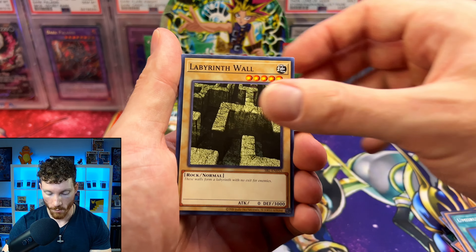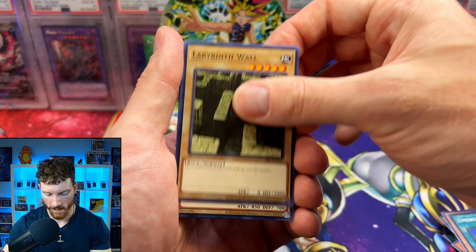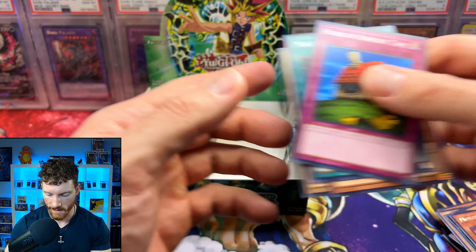We've got the Umaruka, Labyrinth Wall, Twin Long Rods Number 2, the Mother Grizzly, House of Adhesive Tape, Magical Labyrinth, and the Slot Machine.